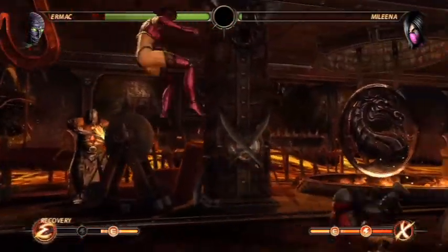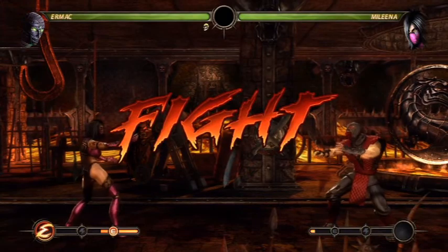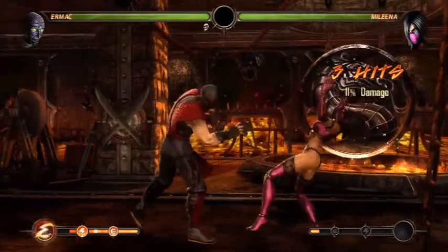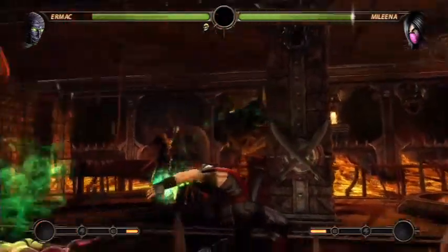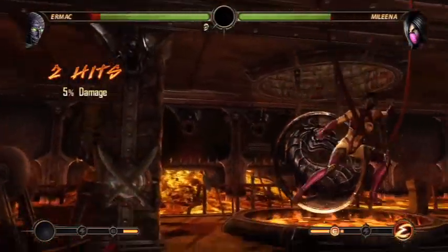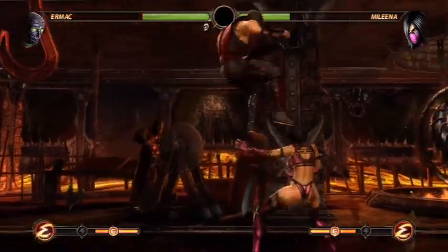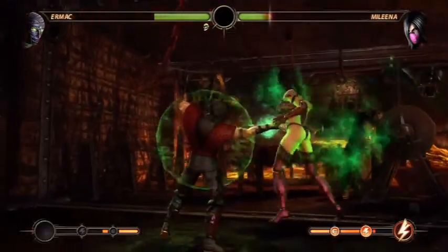She almost got me with her X-ray — oh my god, that was close! To perform a stage fatality you have to be at a stage where there are hazards. Each stage has different types of hazards like the pits, and you gotta be at touching distance. There's Dan Forden again — this is like the third time. I just like uppercutting the crap out of people. You can perform a stage fatality in Hell — I'll show off the different stages you can perform stage fatalities in, but they gotta be in Ladder Mode.